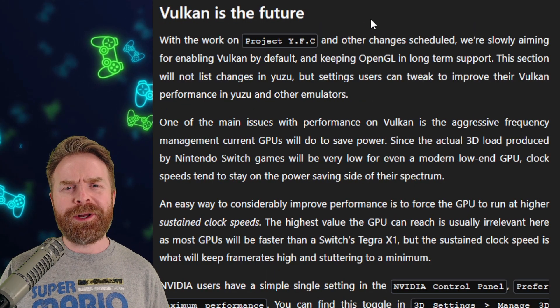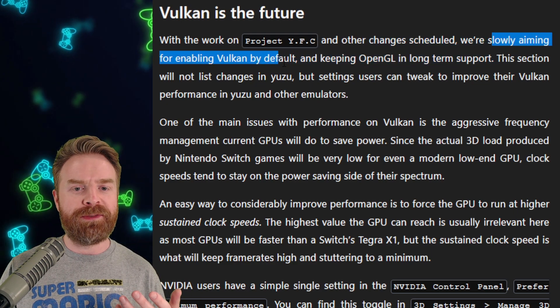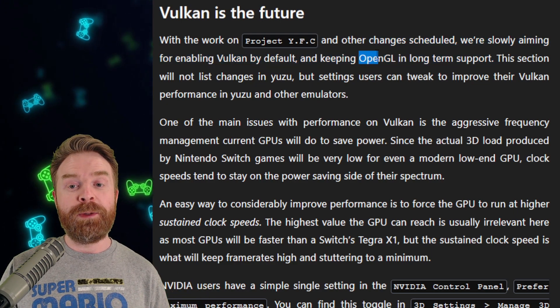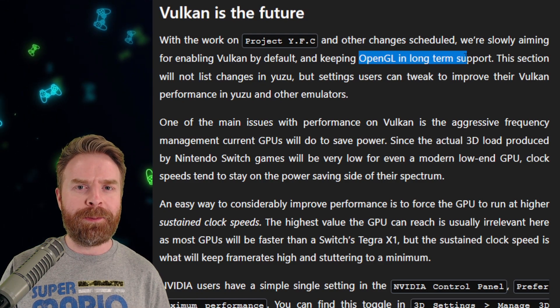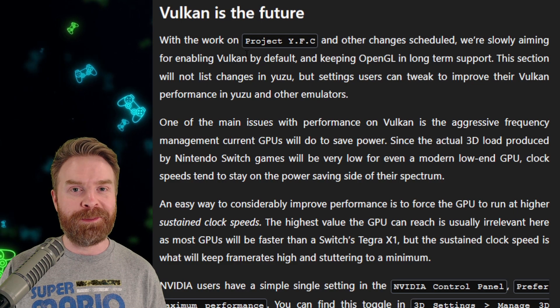Looking forward, it appears that Vulkan will be the renderer of the future. The Yuzu team is aiming to enable Vulkan by default. They will be keeping support for OpenGL, but if you're looking for the best performance, Vulkan might be the way to go.